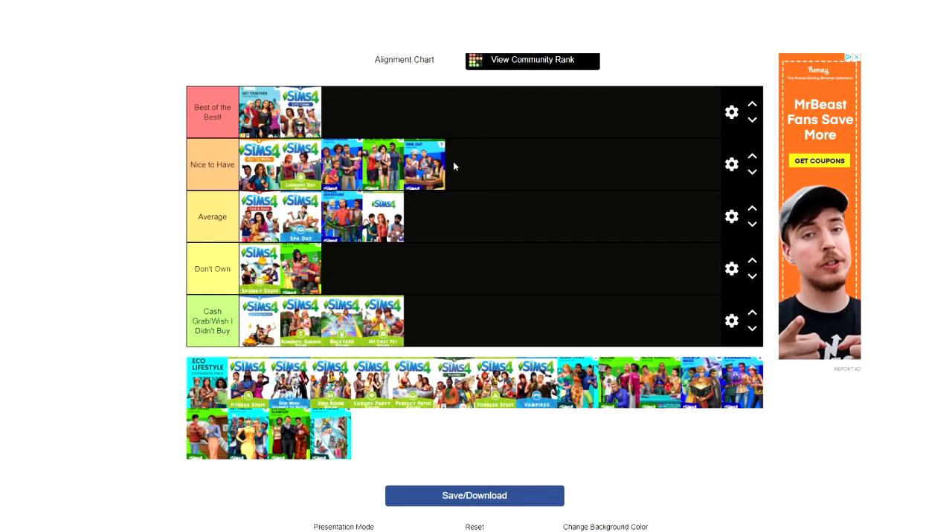Dine Out is nice to have even though it's buggy. It makes me want to play the game — it's very much a Tiana fantasy, building up a restaurant from the ground up. I wish your sims could work in the kitchen, but I love it because you can have a family business or take the family out for dinner. I just love family gameplay.